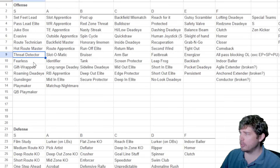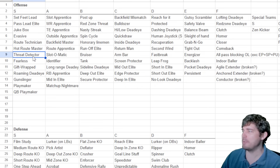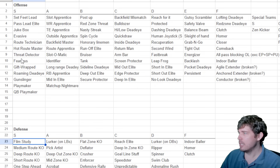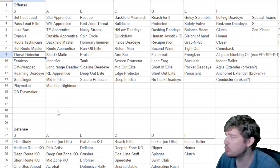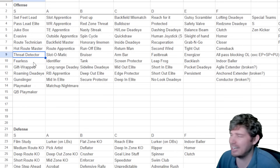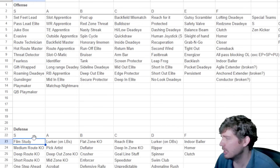Threat detector is up here in S tier — getting information about your opponent's defenses is invaluable. It's just that it kind of forces us out of a lot of defenses. Film study and threat detector honestly shouldn't be in the game. Same with Omaha as an X-Factor — things like fearless, under pressure, and accurate are just over the top.